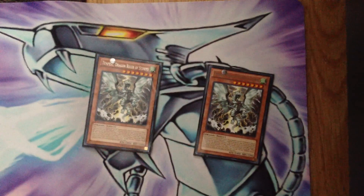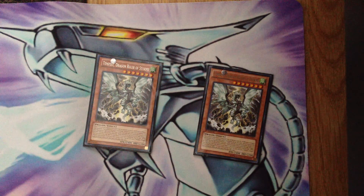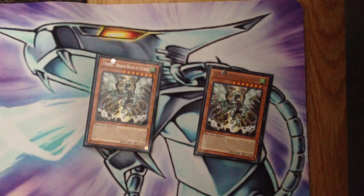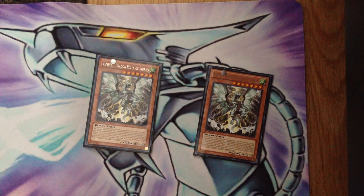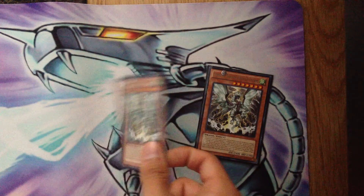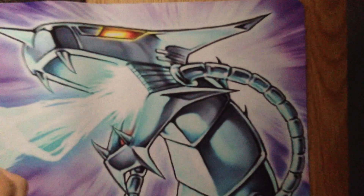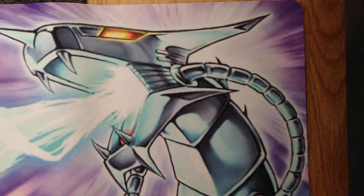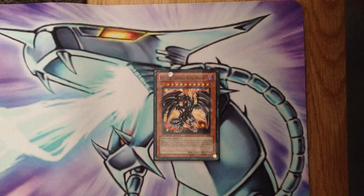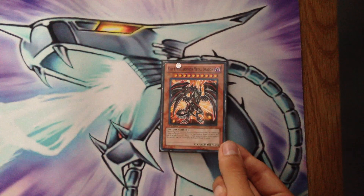Two Tempest — three is too much, especially now that you can't keep Gold Sarking them. When you draw it you use the pitch effect, but at three you draw it too much and have to keep pitching things you don't want to the grave unless it's a Phalanx or an Ackless. Two is very good — three clogs way too much. I tried three because of the new format and I really hated it. And then finally the Red-Eyes Darkness Metal Dragon, because it's Red-Eyes Darkness Metal Dragon. If somebody has an ultra rarity copy, please contact me — I really want to bump up the rarity on this deck.